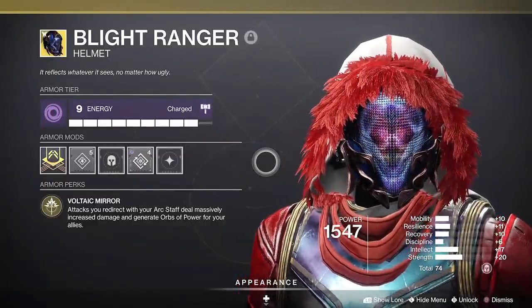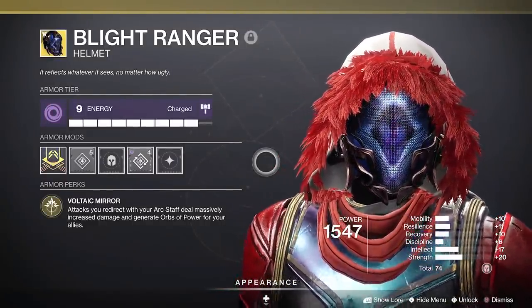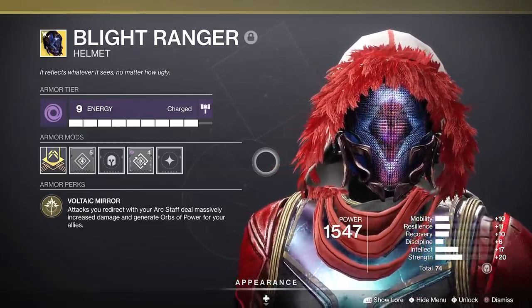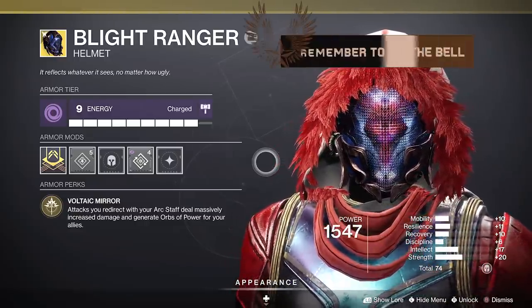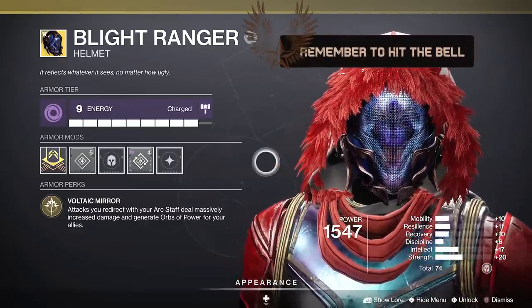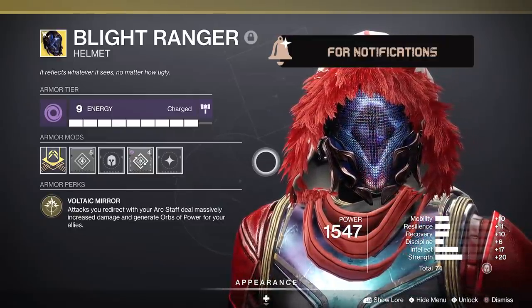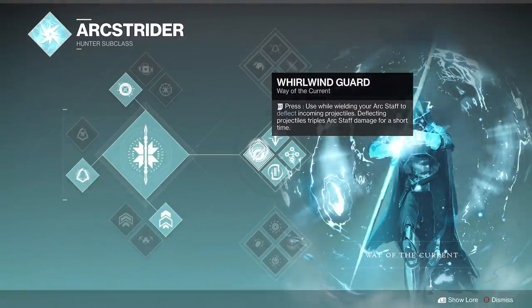The Blight Ranger is the new Witch Queen exotic hunter helmet for Arc Strider. The exotic perk is Voltaic Mirror: attacks you redirect with your arc staff deal massively increased damage and generate orbs of power. The idea, the power fantasy behind it, is strong deflect — that should be powerful. But there are multiple issues. Also remember something about Middle Tree Arc Strider: Whirlwind Guard — deflecting projectiles triples arc staff damage for a short time.